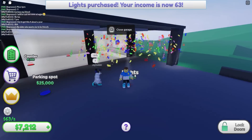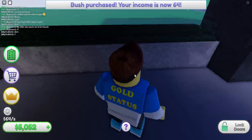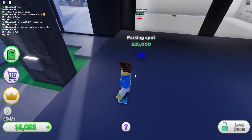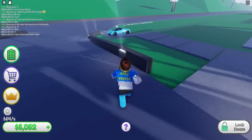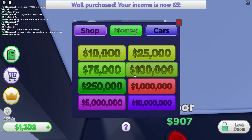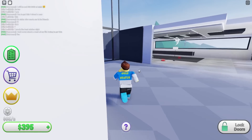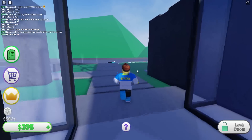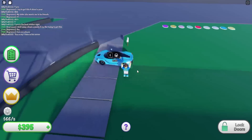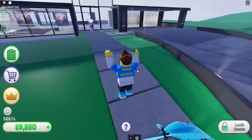Garage roof, lights, a bush — oh wait, it's a countertop with a bush on top. A parking lot for 25,000 in my own house? I guess I'll get it. Another wall, then a door. We're earning 66 dollars a second now. I like this La Ferrari parked in front of my house — looks like it's mine!